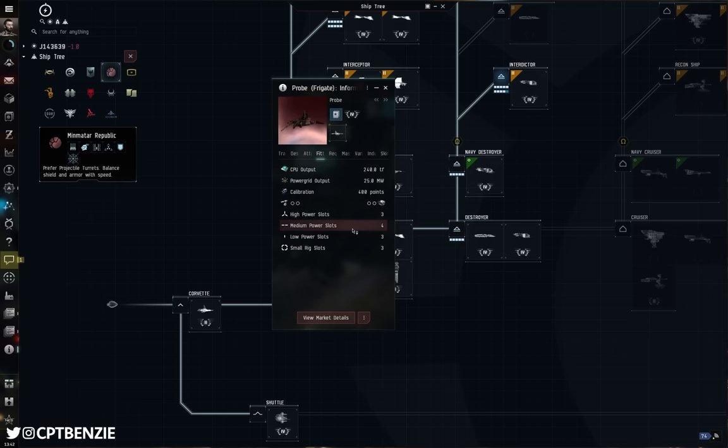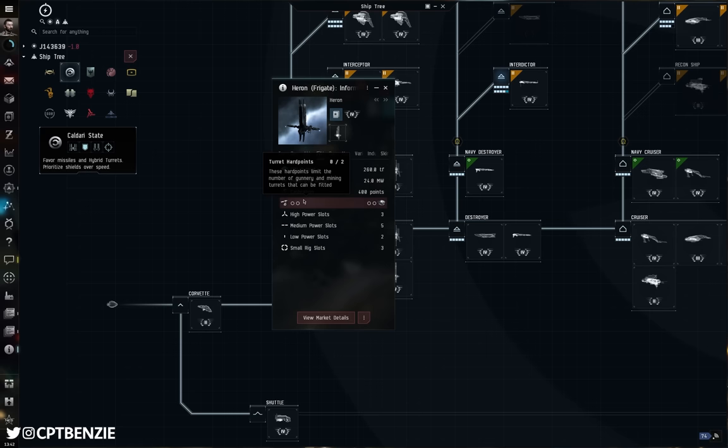The Caldari State Heron has a nice advantage for newer players because those five medium power slots mean: two for relic and data analyzer, one for propulsion, leaving two slots for cargo scanners, pinpointing arrays, or range finding arrays. You can use the Heron to make up for the fact that your skills probably aren't quite as good early on. That fifth mid slot lets you use a range finding array or pinpointing array to get faster scan times, less scan deviation, or higher scan strength.